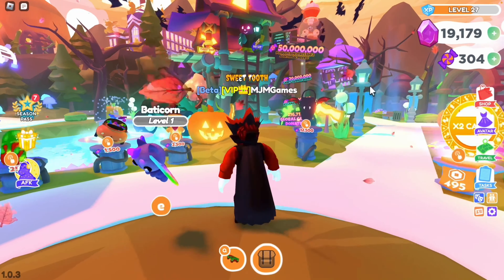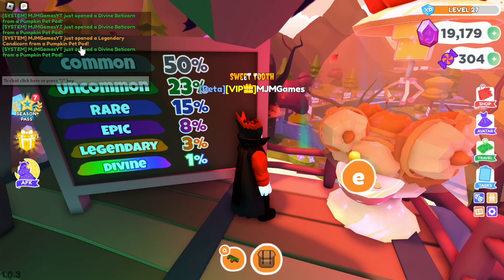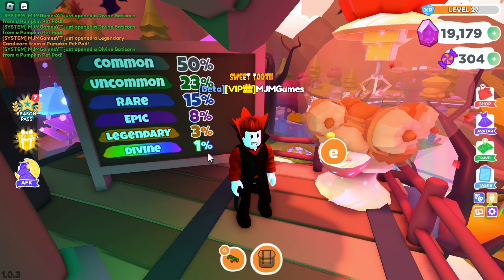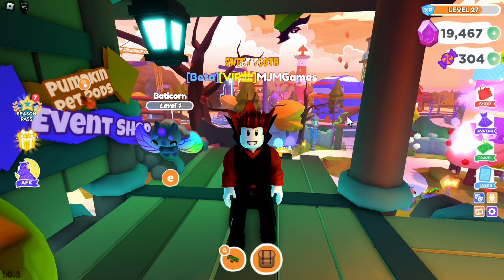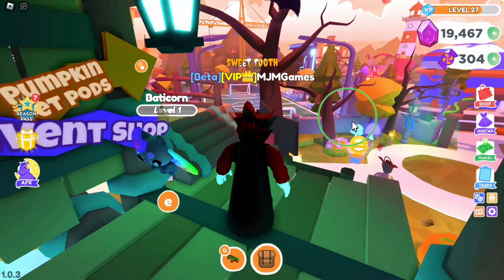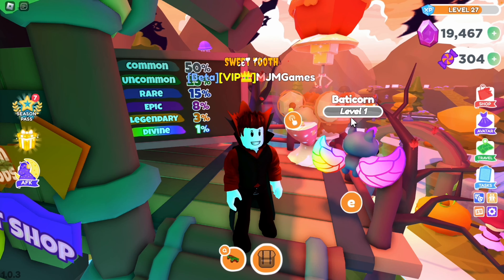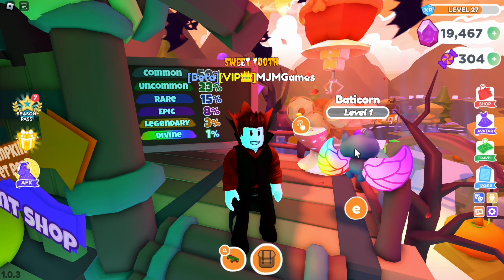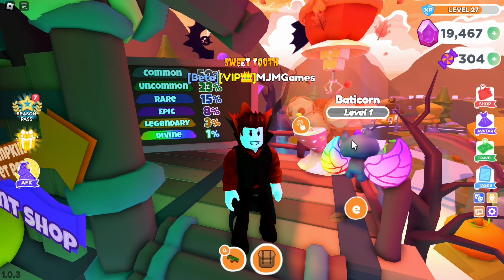I'm going to quickly add up all the pets I got and see how many of each. It's funny because for me the legendary candy corn and the divine batacorn swapped places — I got three divines. Okay, so I got 23 mage mice and 21 bunny-o-lanterns, giving a total of 44 commons. I got 24 midnight squirrels, 15 Halloween pups, 7 ghoul bats, and 6 worm riders, 1 legendary, and 3 divines.